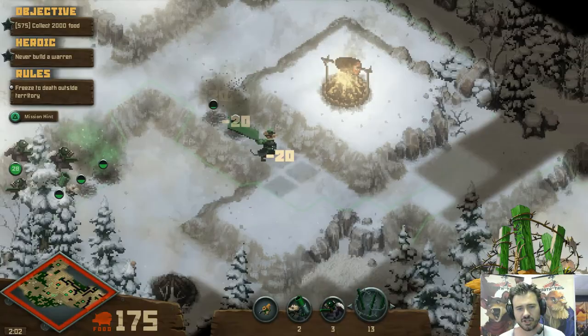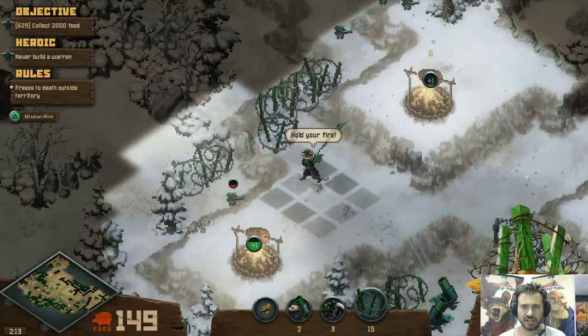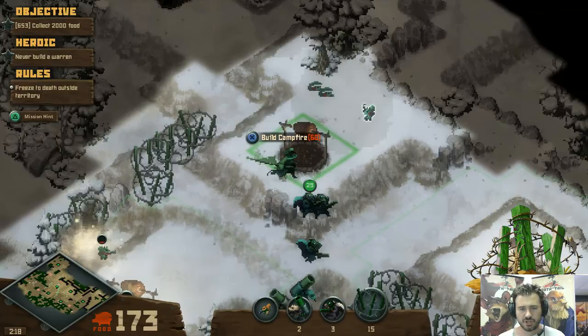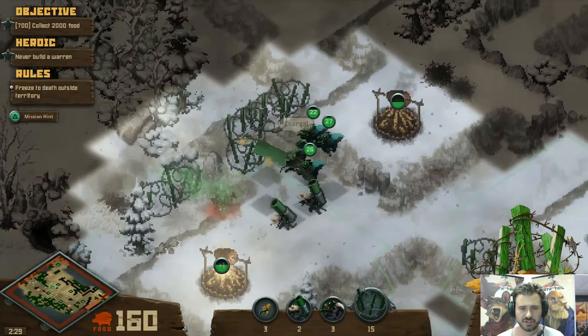So here's what we're going to do. We're going to build some barbed wire around, and that's going to help to slow down any invading enemies. We're still getting attacked from the back side. Looks like we're going to lose one campfire there — that's okay. We are going to have to rebuild it, because that one is central to our territory. If we don't have it, we're going to be in trouble from a territory perspective.